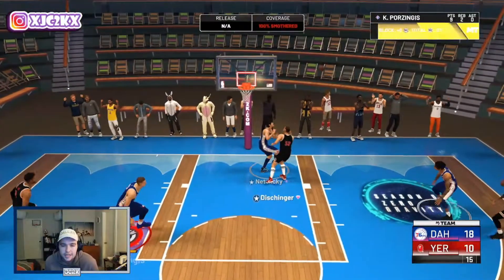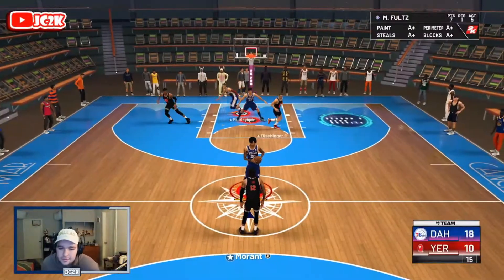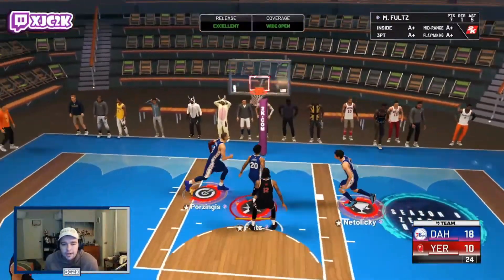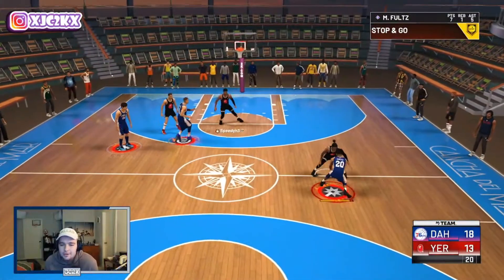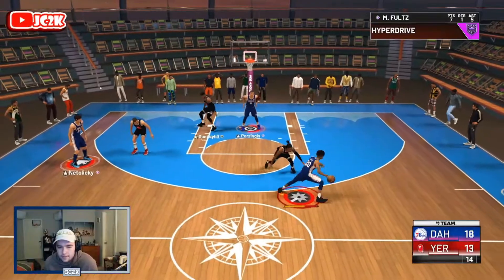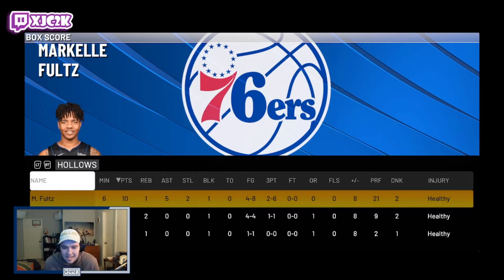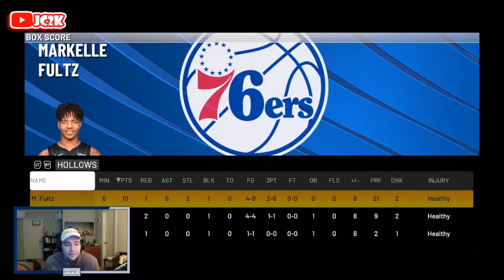We try to get a pick-and-pop to get more attention on KP, but we can't get Markelle a look so we take our dunk with KP instead. If he keeps switching and off-balling, we'll take advantage of those assists for Markelle — seven and five in this game. Markelle gets a block and has takeover now. We quick-stop and shoot the three and green it — Markelle Fultz with that elite release, able to quick-stop and knock down a three. He finishes with 10 points, one rebound, five assists, two steals, and a block. Four of eight from the field, two of six from three — wasn't amazing efficiency, but he played really good as a whole.